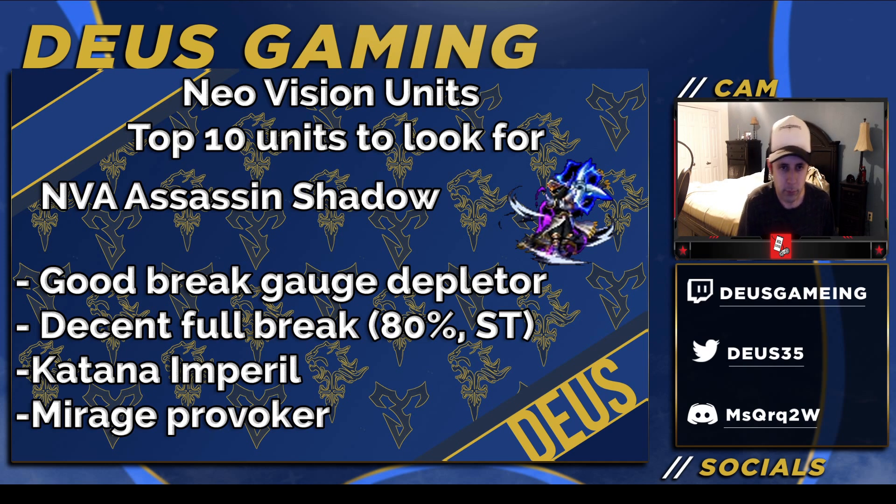First up, we've got Neo Vision Awakened Shadow. He has a lot of good things going for him — he's great for break gauge depletion because he can triple cast it. He has decent full break potential at 80% single target, not too bad. Katana Imperil is also quite useful. He was already a mirage provoker, but now with triple cast he can be a lot faster and more usable in that role.